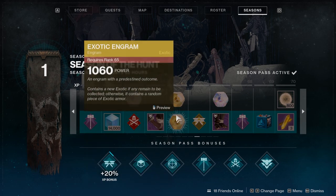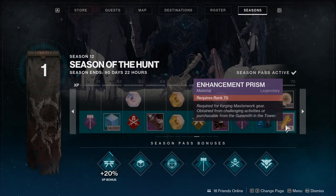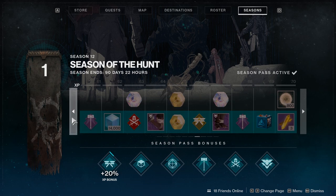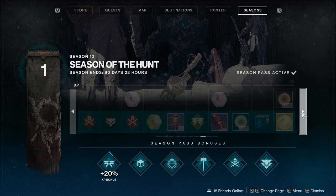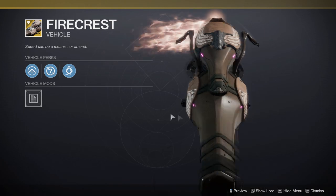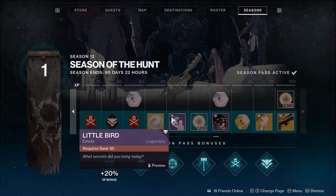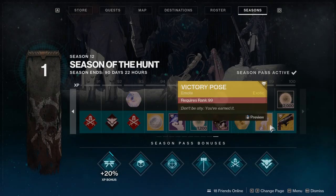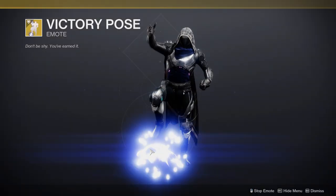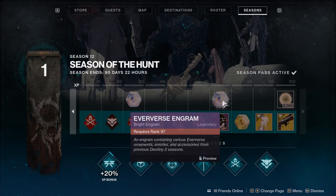Here we start seeing the higher-end armor tier, which I'm definitely excited to get — this is probably going to be the first time I wear all the armor for one class, aside from the helmet. I like the sparrow, it looks really cool, and the fire effect in the back looks awesome. We also get a lot of bright dust — around 10,000 if I remember correctly — and last but not least, a cool skin for the weapon Duality, which I've really been enjoying.